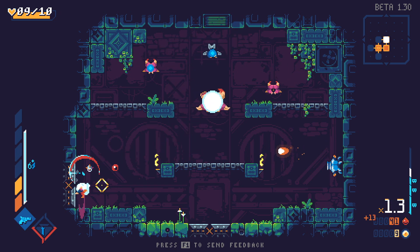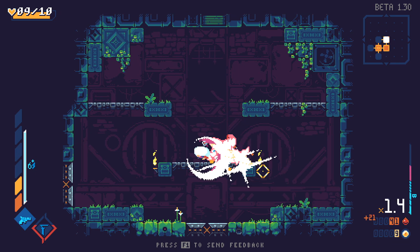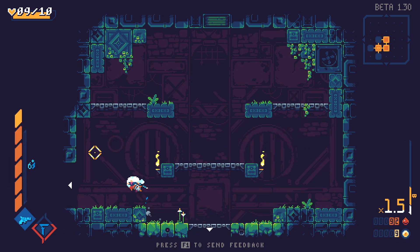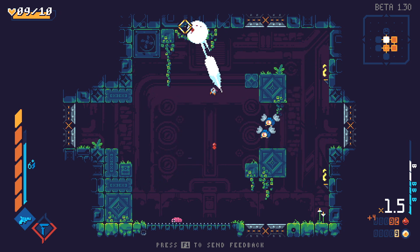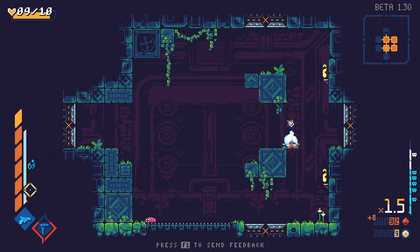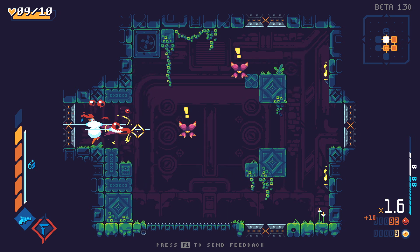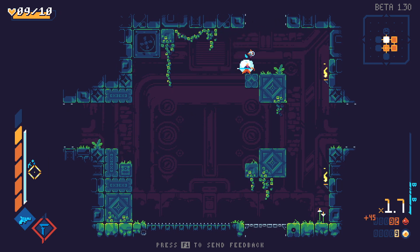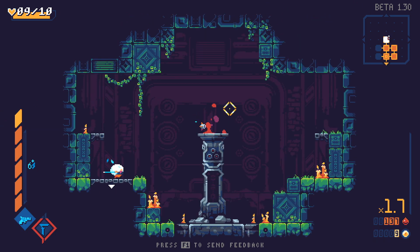I haven't played this game in ages, so I'm going to be pretty bad at it for a bit. You also have a gun, and the gun gets reloaded when you do things. I think it's that blue bar there — as you hit enemies, that blue bar fills up. And when it fills up and you run out of ammo, you reload. You also have a big attack that can do things.